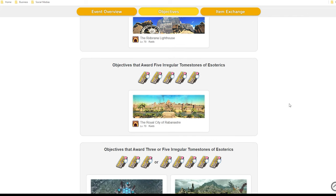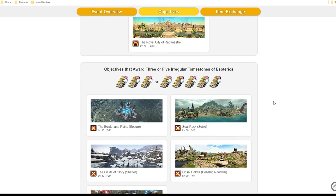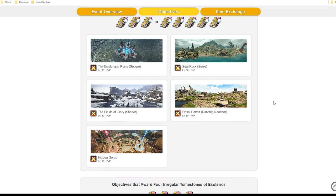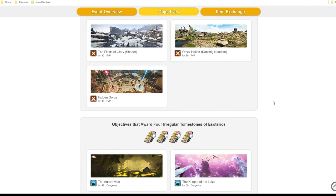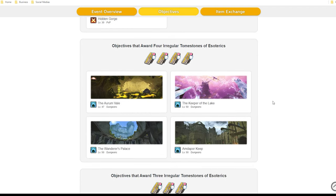The 5 PVP events — Borderland Ruins, Seal Rock, Fields of Glory, Onsal Hakair, and The Hidden Gorge — giving you either 3 or 5 tombstones depending on winning or losing. Everyone's favorite dungeon, Aurum Vale, Keeper of the Lake, Wanderer's Palace, and Amdapor Keep giving you 4 tombstones.